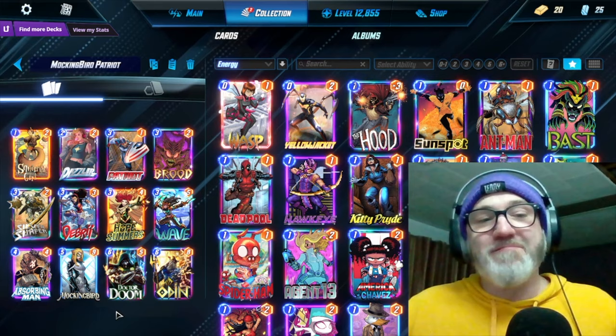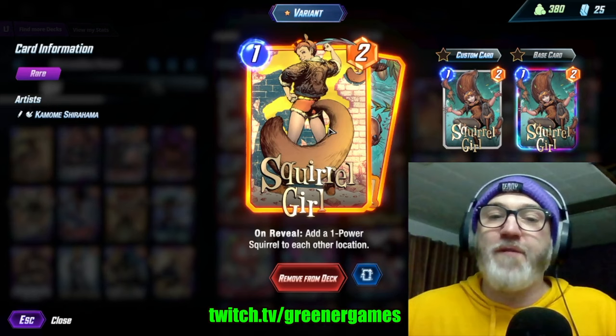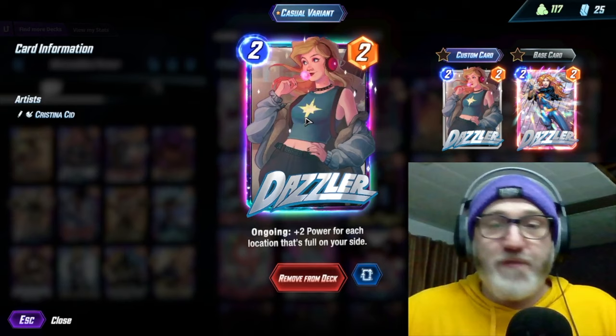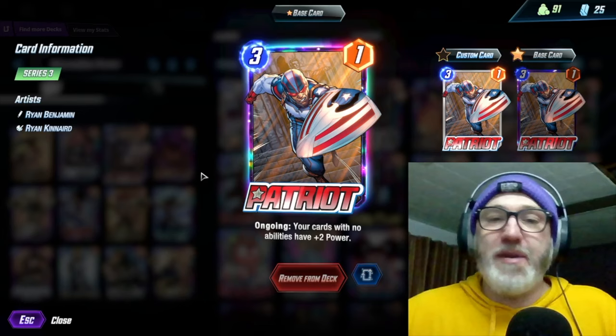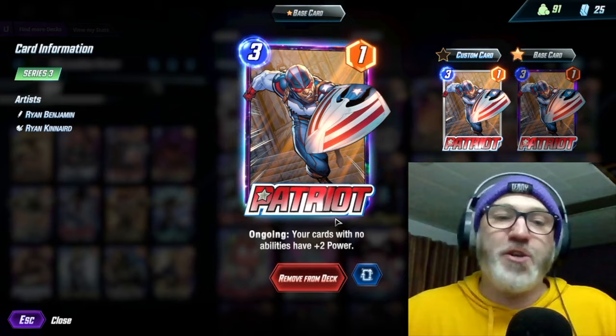We have Squirrel Girl — on reveal, add a one power squirrel to each other location — and those tokens are going to help buff up your Mockingbird. We're running Dazzler, ongoing plus two power for each location that's full on your side. And you're going to be clogging pretty much every space on your side, because that's what this deck is designed to do. And because we have a lot of tokens, they are powerless cards. We're running Patriot, ongoing — your cards with no abilities have plus two power. So that's like your Squirrels, your Broodlings, your Doombots, your Rocks.